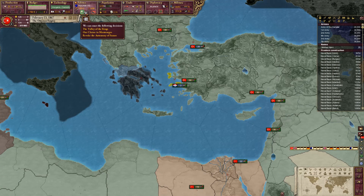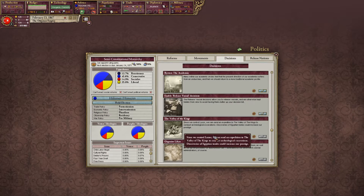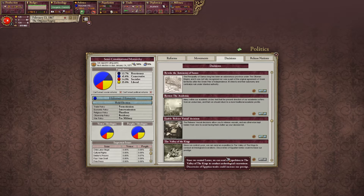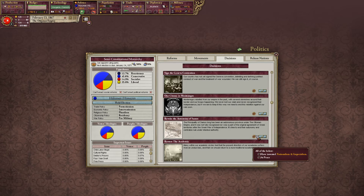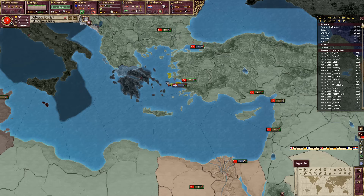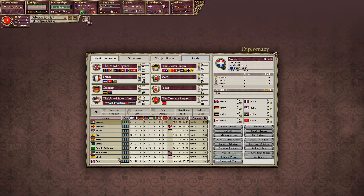Now I can revoke the autonomy of Samos and I get the prestige for it. Oh my, they don't like me.